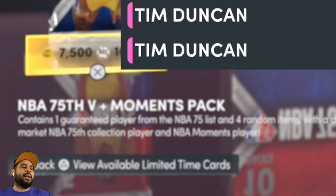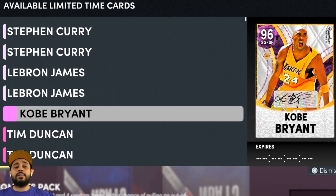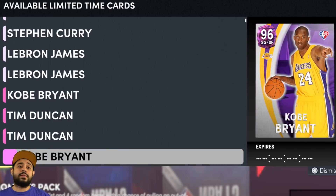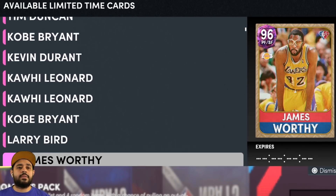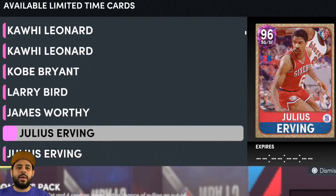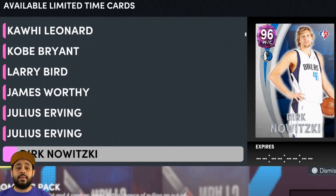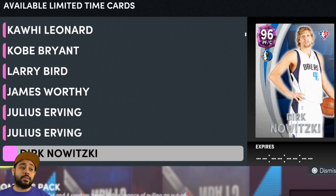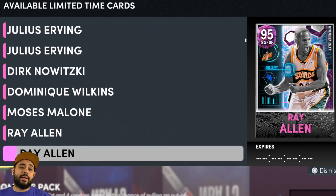These packs are guaranteed NBA 75 packs. They contain a bunch of players — we got all the galaxy opals, at least the best ones, like LeBron and Curry, and also Kobe Bean and a bunch of other cards I actually need to pull for my collection. I wouldn't mind pulling certain players. I usually don't open NBA 75 packs unless something crazy is going on, like some players I haven't pulled yet — including Ray Allen, who I don't have.